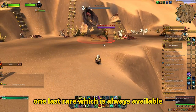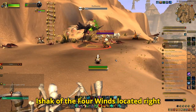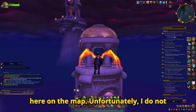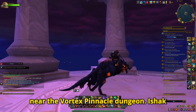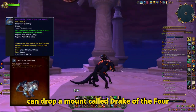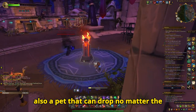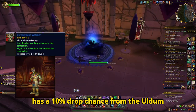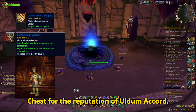Then there is one last rare which is always available no matter the assault, and that is Ishak of the Four Winds, located right here on the map. Unfortunately I do not have footage of this rare, but you can imagine him flying around this spot near the Vordax Pinnacle Dungeon. Ishak can drop a mount called Drake of the Four Winds at around 3% drop chance. There is also a pet that can drop no matter the assault, the Cursed Dune Watcher, which has a 10% drop chance from the Uldum Accord supplies, which is the Paragon Chest for the reputation of Uldum Accord.